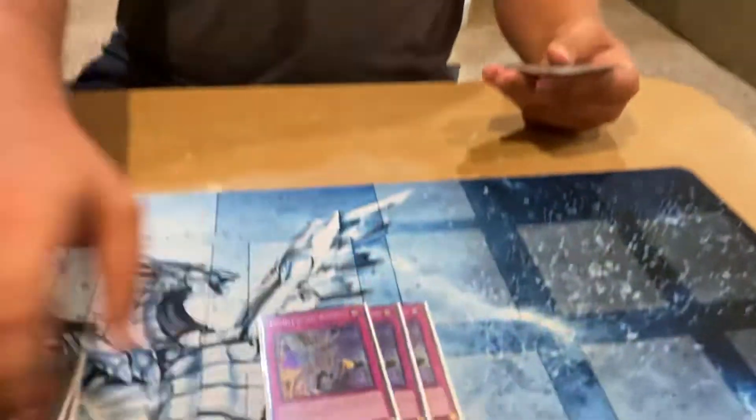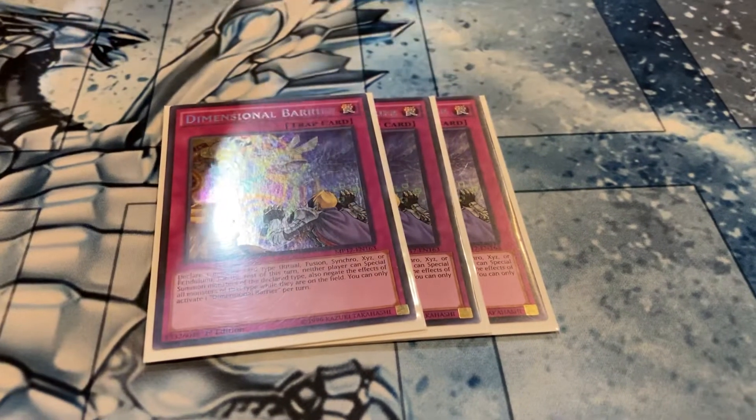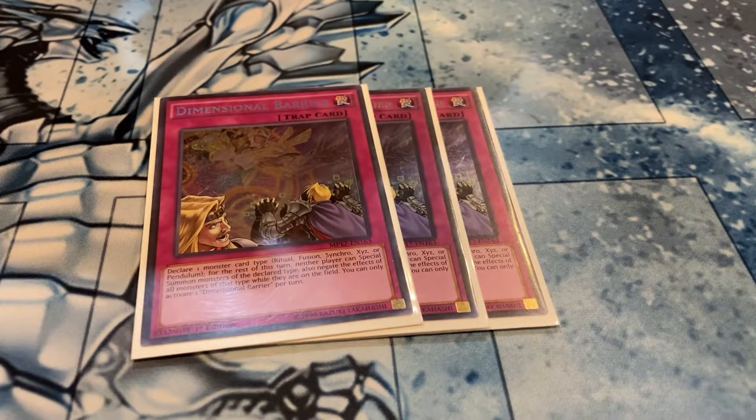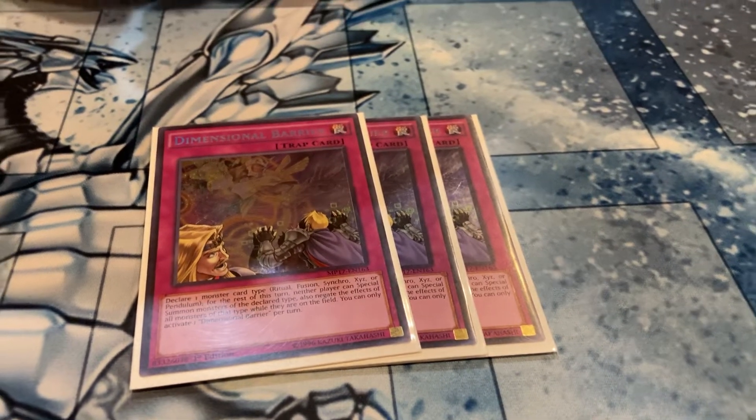A card I haven't played in a while but really liked at locals on Saturday — Dimensional Barrier. I played an Invoked Shadoll player and he was very upset when I went game two and played this, because you just call Fusion and they can't summon Mechaba, they can't summon Winda, they can't summon almost their entire extra deck — except for maybe Aramis and Gravity Controller. They play almost all Fusions and it's hilarious.